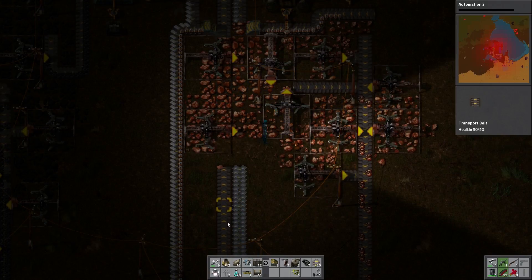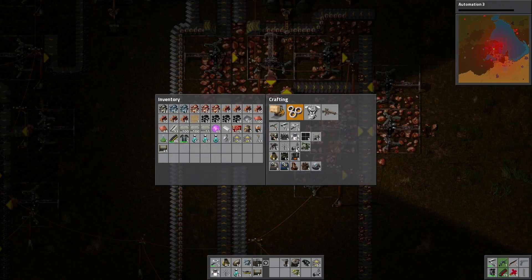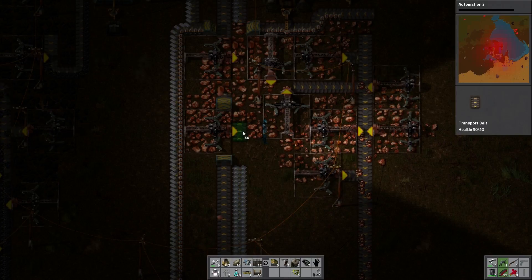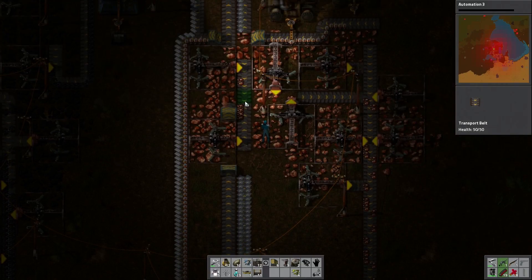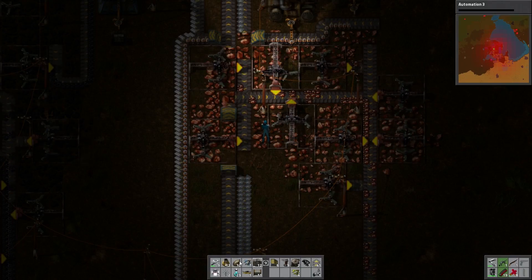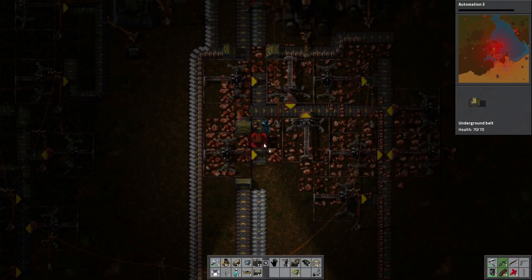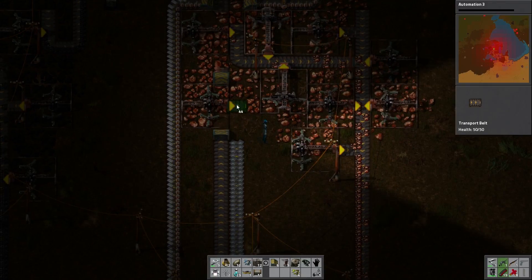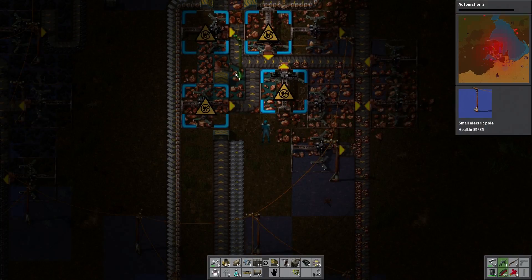We're gonna need to gap - we're gonna need room. Let's get a few more of those. Whoops, there we go. Alright, two more copper mines up. And a whole bunch of underground belts which are going to go to an okay... we're gonna have to go there. Perfect.